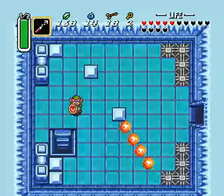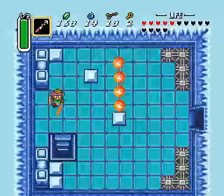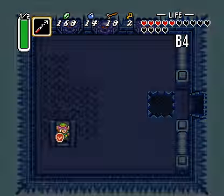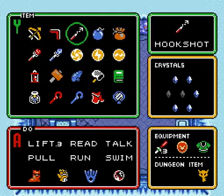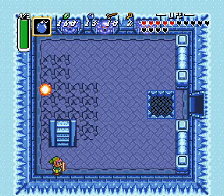We're gonna wanna do two things here. As soon as I can, run down these stairs. Stay back here, 'cause these little bastards are annoying. Pick up your bomb, toss it behind the stairs.